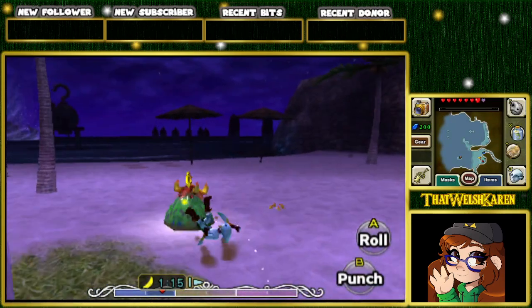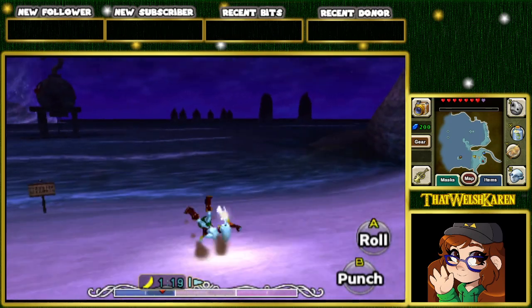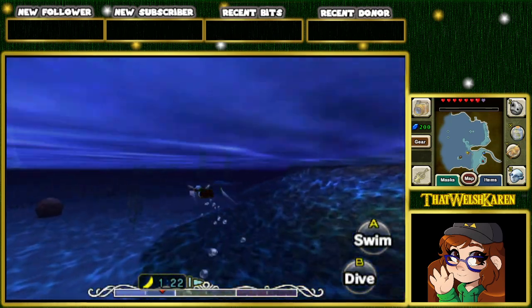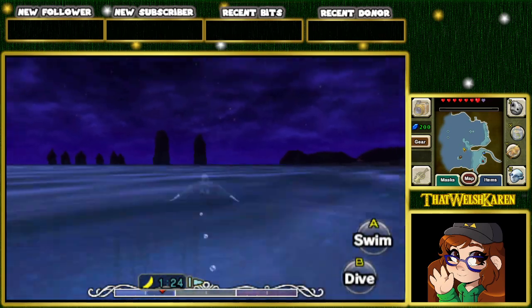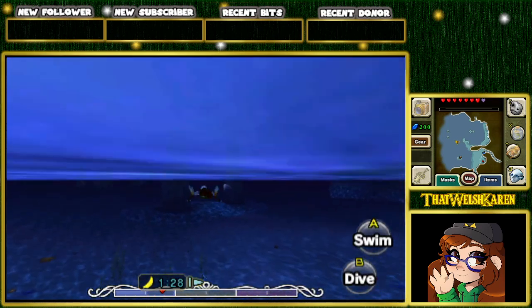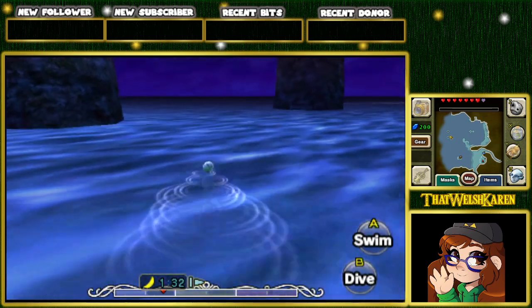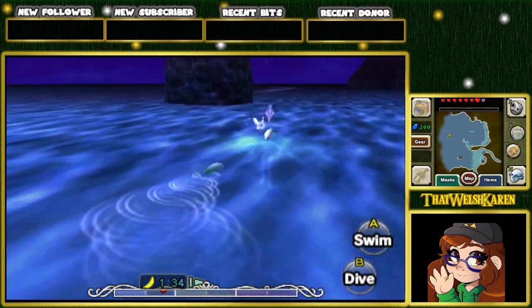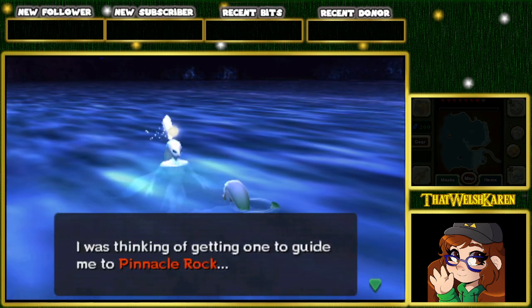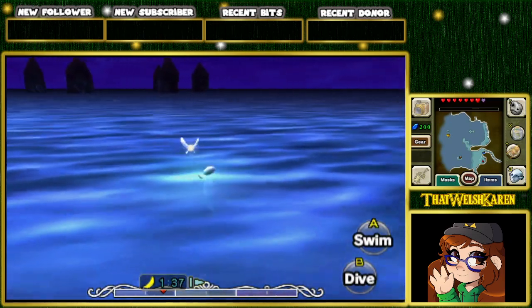Let's go to Pinnacle Rock. At least we have enough bottles to do this! Phallic shaped rock — times two. Oh, do I need to get the seahorse out? When you go to Pinnacle Rock, yes. Hi! Haven't you seen any gold-coloured fish? I have. I'm gonna get someone to guide me to Pinnacle Rock. It's okay, I got you. I'll do it.